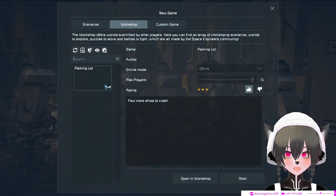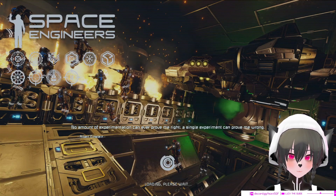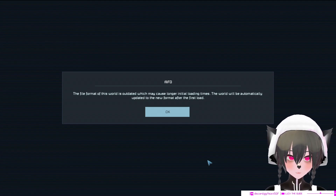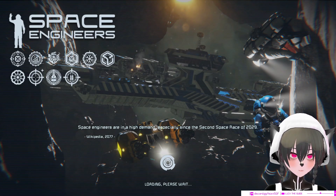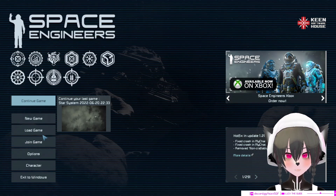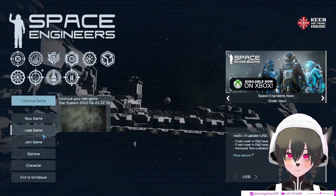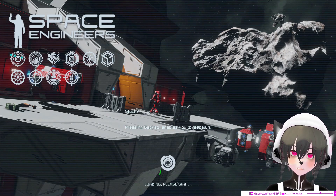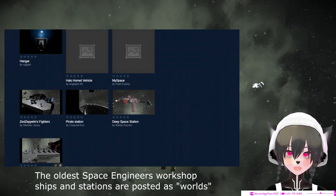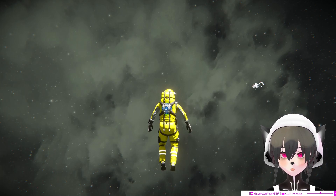Here goes the oldest Space Engineers workshop item. Oh no — wait, I think it's still going to work. It's working. I guess we won't be able to see that, but we'll still be able to see the oldest blueprint and the oldest ship posted on the Space Engineers workshop. Oh no — all of these are posted as worlds, so all the Space Engineers workshop items are posted as worlds.